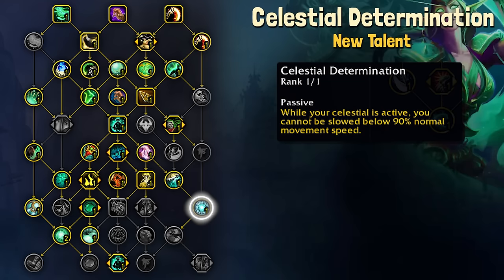Celestial Determination prevents you from being slowed below 90% speed while your Celestial is active. If you're a Mistweaver, you're already familiar with this — Chi-Ji has this by default, even when you do not have Celestial Determination talented.